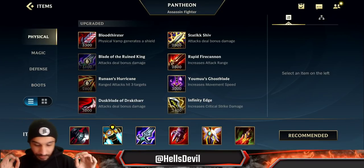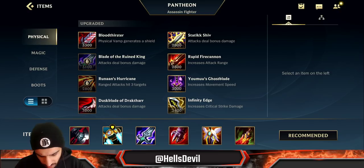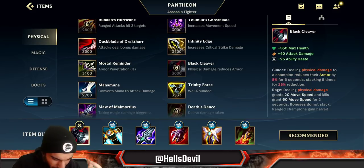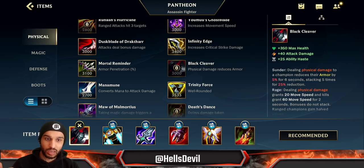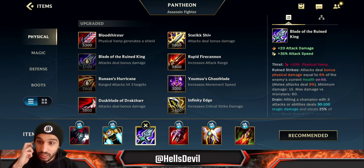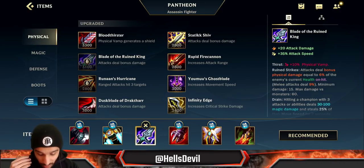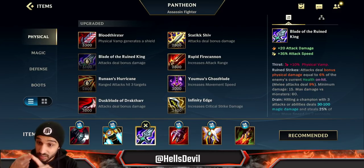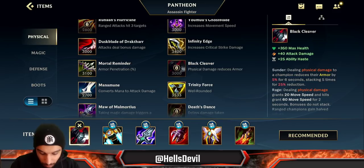How do you build Pantheon? I've tried going for Blade of the Ruined King first, and it's not bad, but Black Cleaver is just better. The burst damage is bigger because Black Cleaver gives you 40 attack damage while Blade of the Ruined King only gives you 20. Black Cleaver also gives 25 ability haste — BotRK gives none — plus 350 bonus max health. Even though BotRK does more damage with your second ability, it's just not worth taking as your first item.